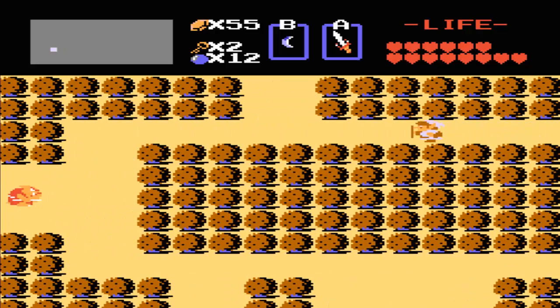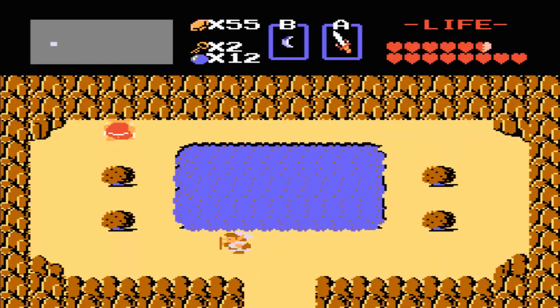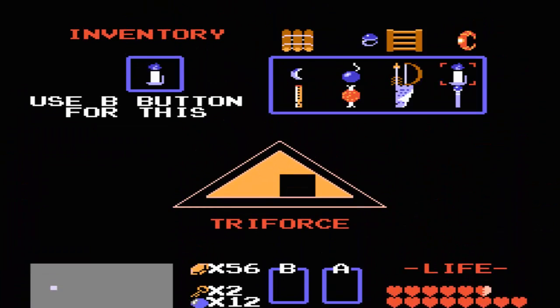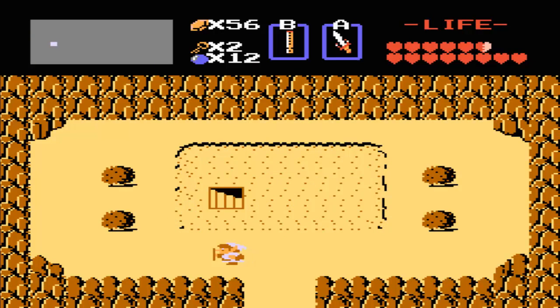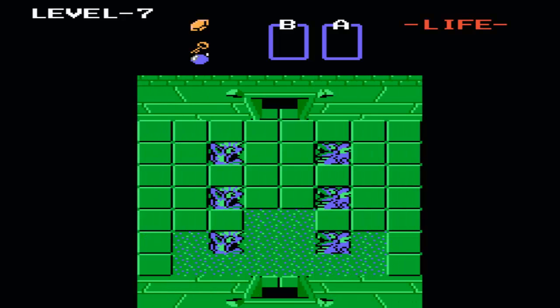Let's continue going down here and destroy all these moblins for the sake of rupees. Looks like they're not going to appear — instead I'm going to get beaten up by them, meaning I don't have full hearts anymore. This area may look blank like there's nothing there, but if we get the whistle out and use it, a staircase will be revealed which will lead us to the next dungeon.